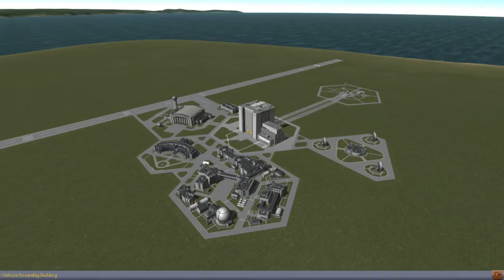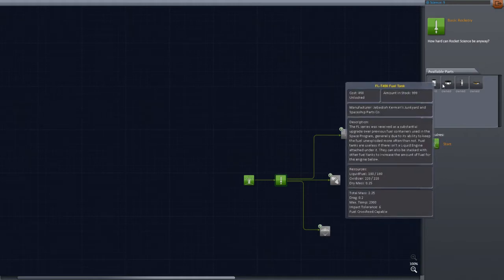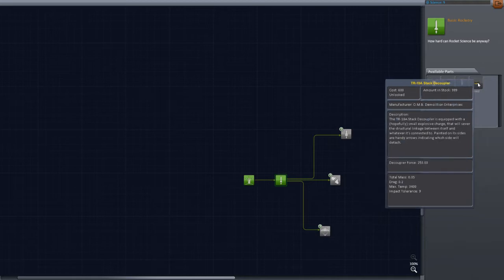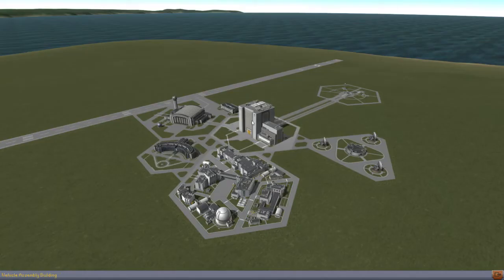Here we are. We already completed the first mission of the career mode, and this is mission 2. As you can see here, we researched quite a few things: a larger fuel tank, smaller fuel tank, some scientific equipment, and this important thing, the decoupler. Now we are going to create a vessel that can take an astronaut into orbit, because that is the obvious next step in the Kerbospace program.